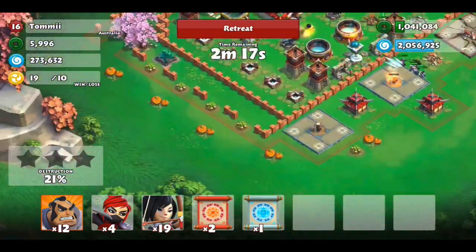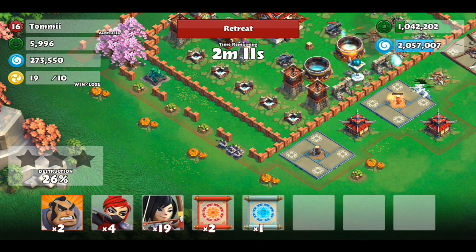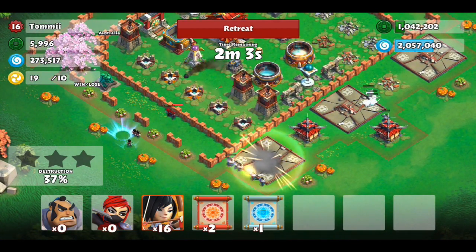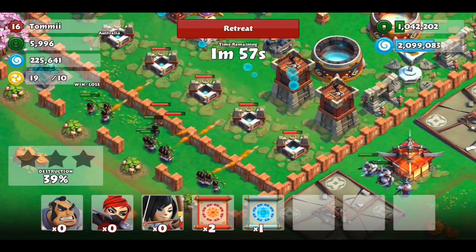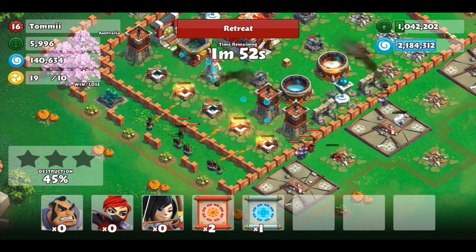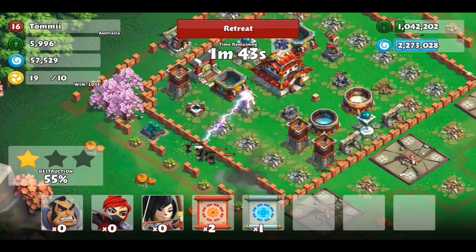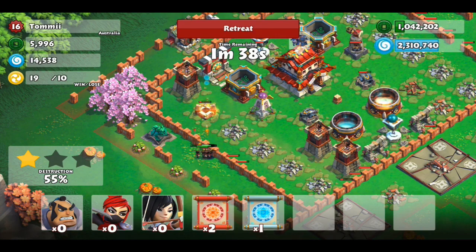There, look at that — all the resources, all the gold at least. Let's just try sending some guys in here. We are going to be able to get some good resources with these archers right here. We're getting most of them, so that's pretty good. And we did get 50%. I don't really care about honor, but you know, it can't really hurt.